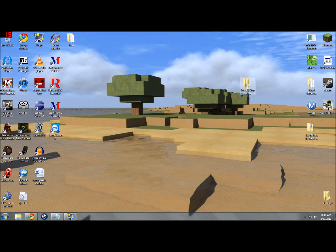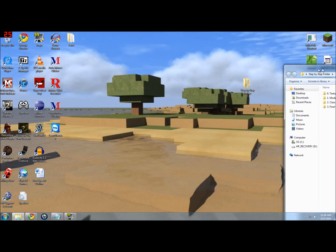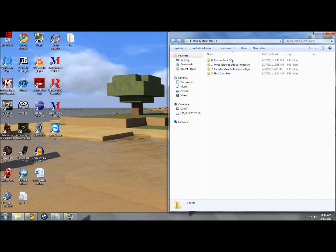Open up the step-by-step folder. This time I only have three steps — I usually have four because I include Better Light and Better Grass, but they didn't update this time because Notch now has Better Light in the game. So I guess the mod author isn't going to update it anymore. We'll start with Step Zero — this is a texture pack fixer.